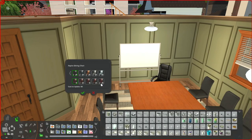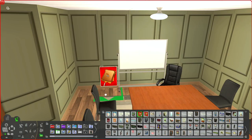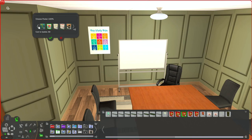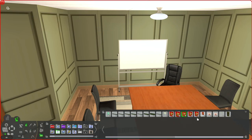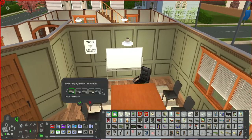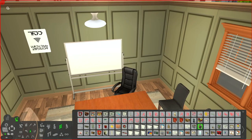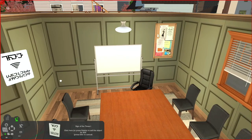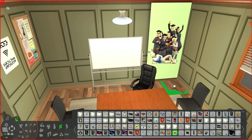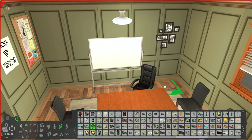I wanted to put some things next to the whiteboard. I mentioned in my last build video that I'm trying to get better with cluttering my lots — and that goes for wall decorations too. So I go through a lot of different businessy, poster-related things I have in my game, which I recently sorted into their own special collection folder. I put the pin board up, then moved it around a few times, and I think what I end up with is a kind of pull-down projector screen.